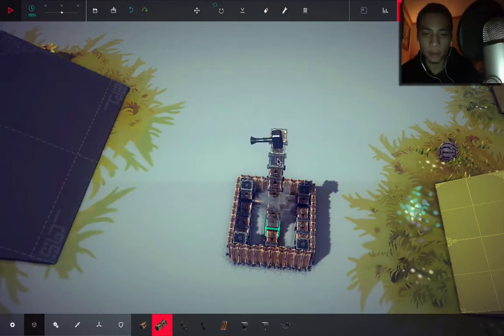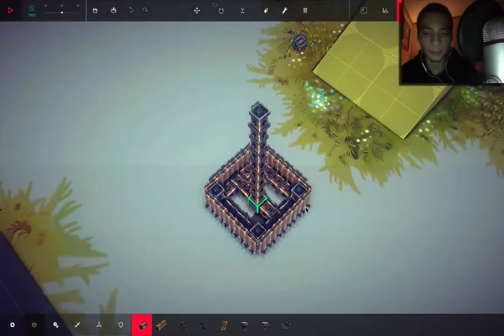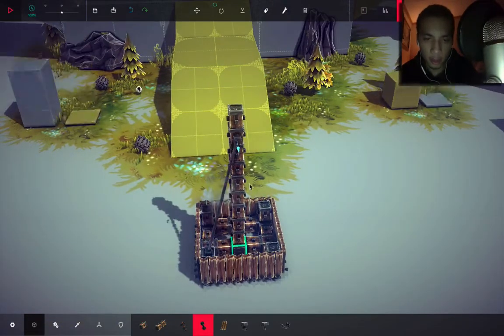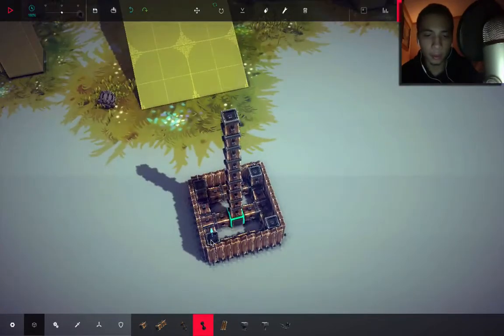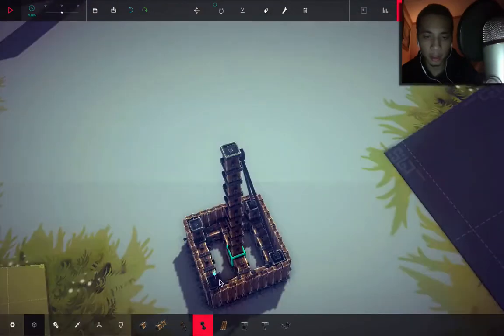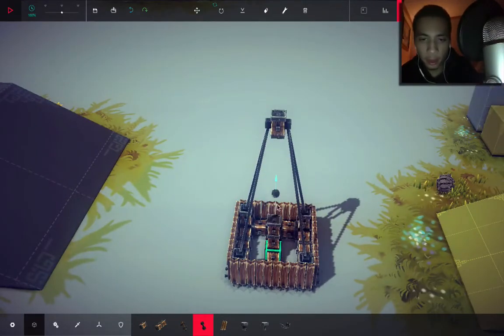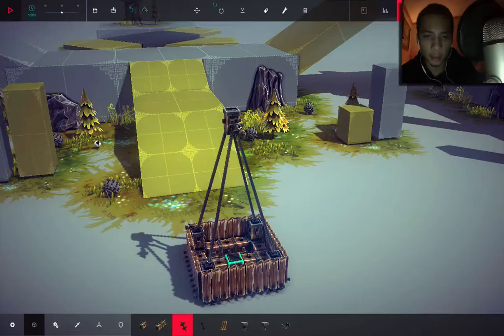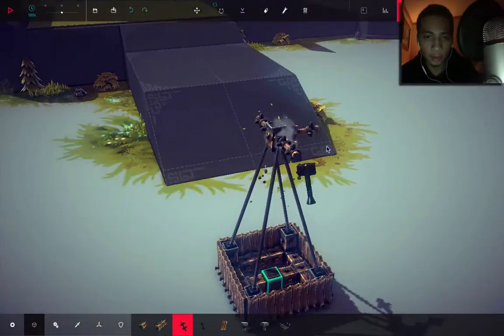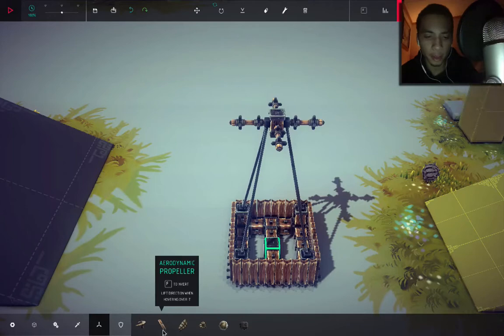Now we can add the supports for the balloons — I did about one block higher, then added some supports like this. I'll probably have to make those extend all the way up to the top block on the other side. Now get rid of the blocks underneath. I can show you the new wooden poles, which you can place at pretty much any angle. Add those along each corner of the floating block. They updated propellers too — they have a different design now, and you can flip them with F to get uplift or down-lift.